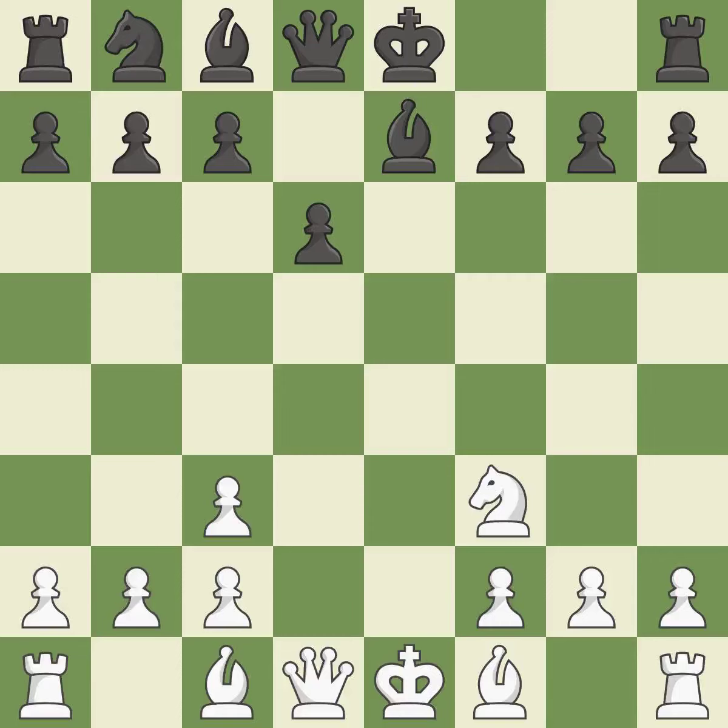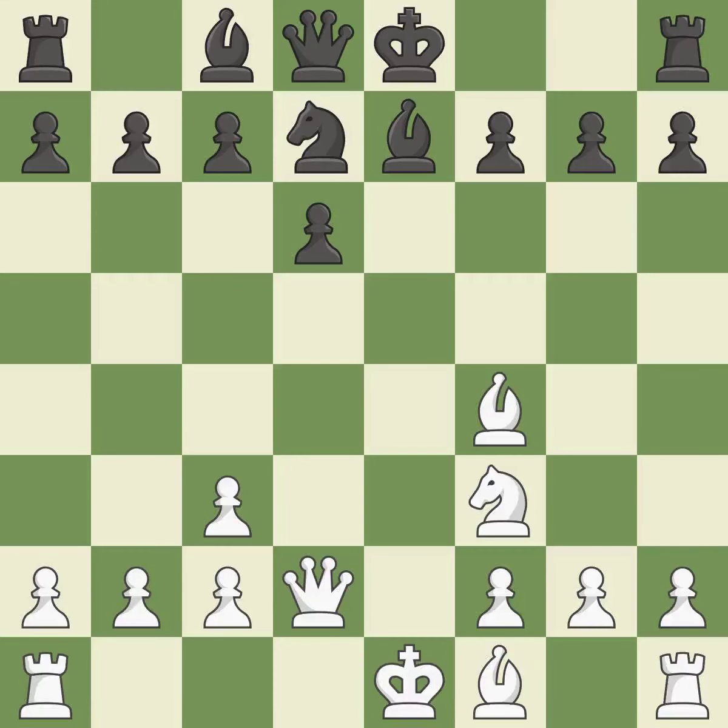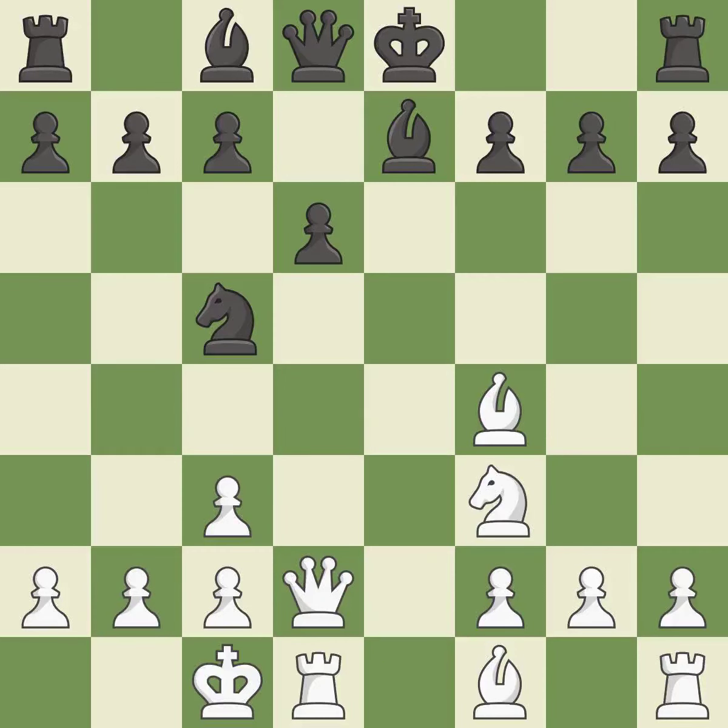By developing a bishop from its initial square, this activates it. A knight moves out of its beginning square and into the action. A queen moves off of its beginning square and into the action. This mobilizes the knight, allowing it to control more of the board. Castling gets the king to a safer square, out of the center of the board, while also developing a rook. Castling queenside tends to be more active because the rook is closer to the center.